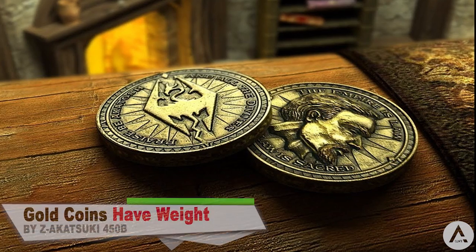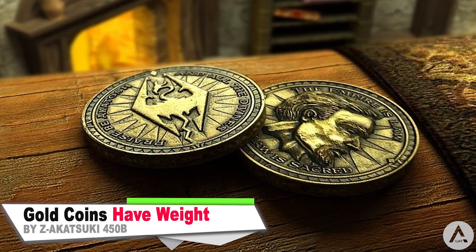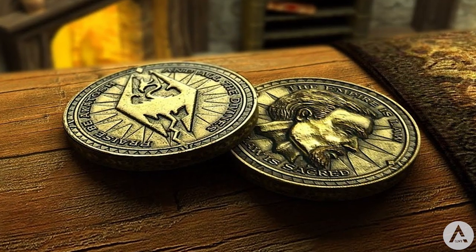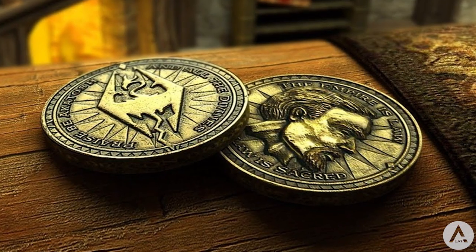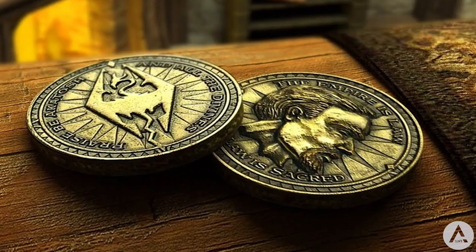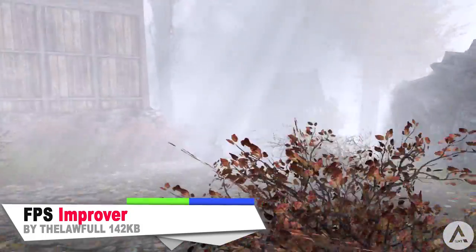Next is the Gold Coins Now Have Weight mod. This mod adds some realism and immersion to Skyrim by giving coins weight, just like in real life. Gold coins now weigh 0.02, so for every 50 coins you have it adds one point to your carry weight. I have a hundred thousand gold coins, so it takes up 2,000 carry weight — good thing I still have the Ring of Carry Weight from the last mod!